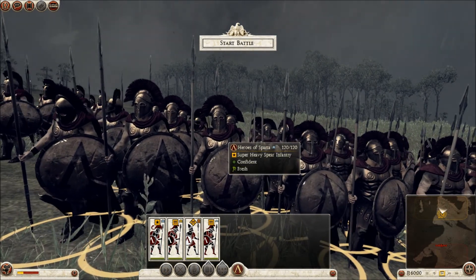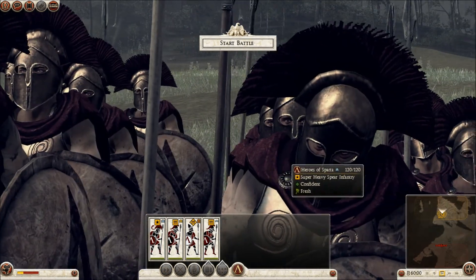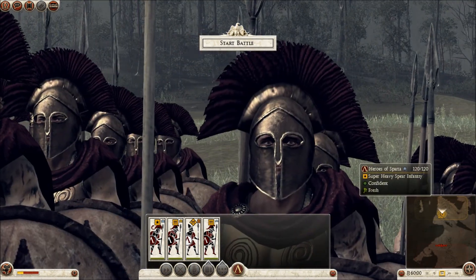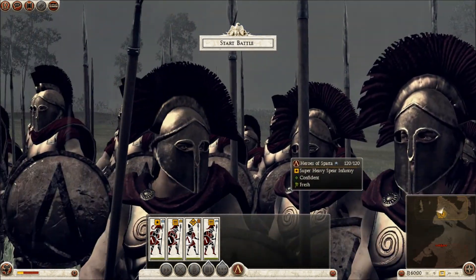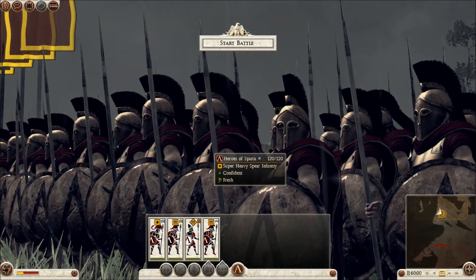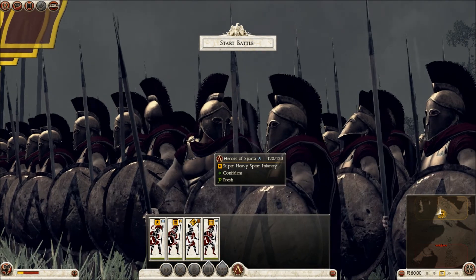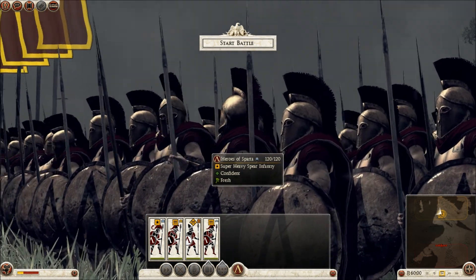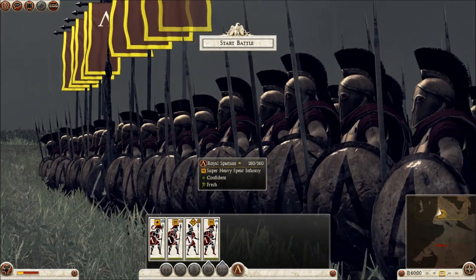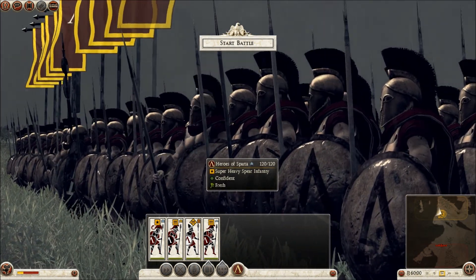If you watch the History Channel, they do the Spartan things about the Spartans. You'll notice that this is the one from Thermopylae. The Spartans look like this on the History Channel, and these over here would be more for some of the other History Channel content. And then the Deadliest Warrior — they would have this type of Spartan. These are most of the Royal Spartans over here.